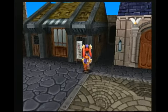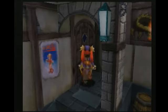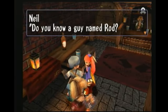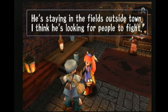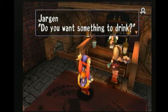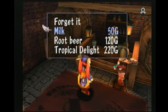So I'm actually going to show you down here a nice little hallway. This is just kind of a back alleyway — if I remember correctly, there should actually be an item here. Anyways, this here is a little bar. We've got a couple characters here. Do you know a guy named Rod? He's staying in the field outside of town — I think he's looking for people to fight. That's just a little heads up for what you can do. I'm actually talking to the barkeeper here; I want to talk to the waitress. I have milk, fruit beer, and tropical delight.